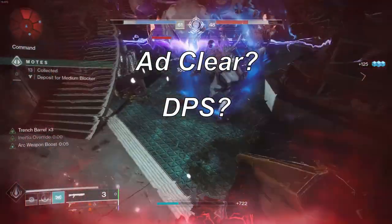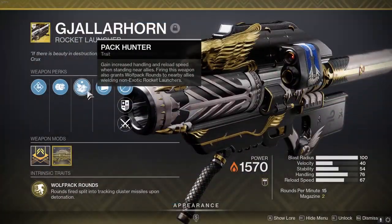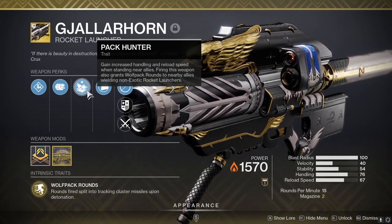Add clear? Check. Boss DPS? Check. Not to mention its exotic perk, Pack Hunter, buffs teammates' legendary rocket launchers to fire Wolfpack Rounds, meaning they can use other exotics in its place.